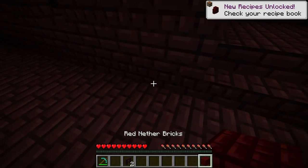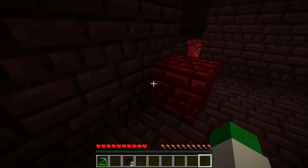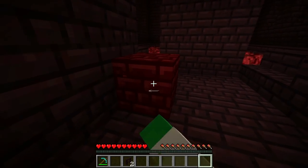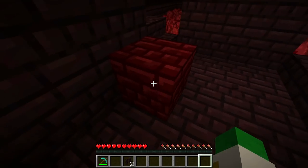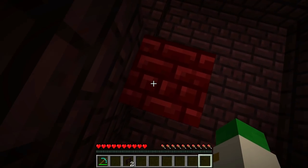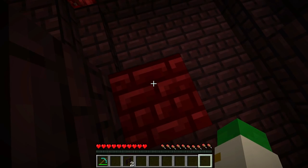Red nether bricks are quite a cool block. You can turn them into all kinds of variants like stairs, slabs, and walls, and you can compare them to normal nether bricks. It's a really cool block to make out of nether wart — looks quite nice with a very cool red glossy look. Great for builds where you want that nethery look, just a little bit more red.